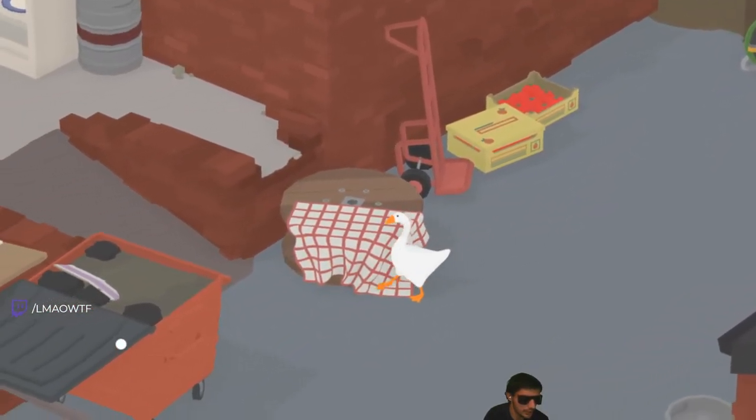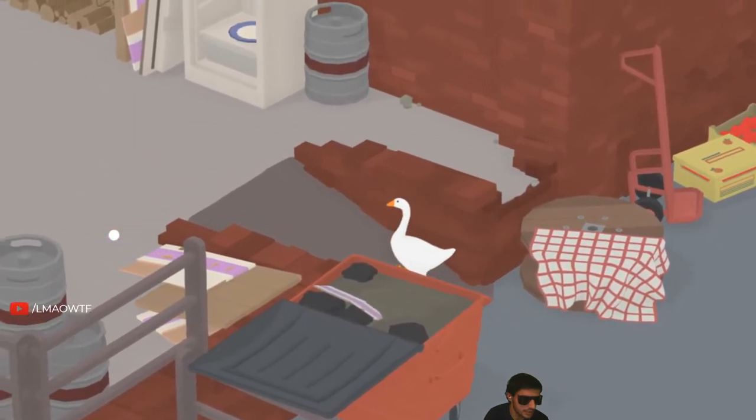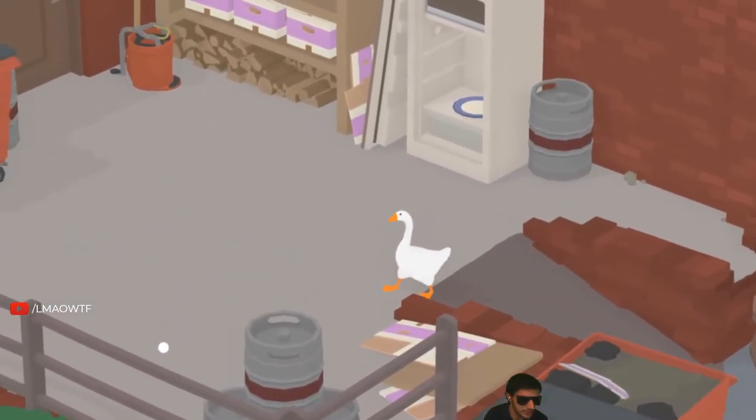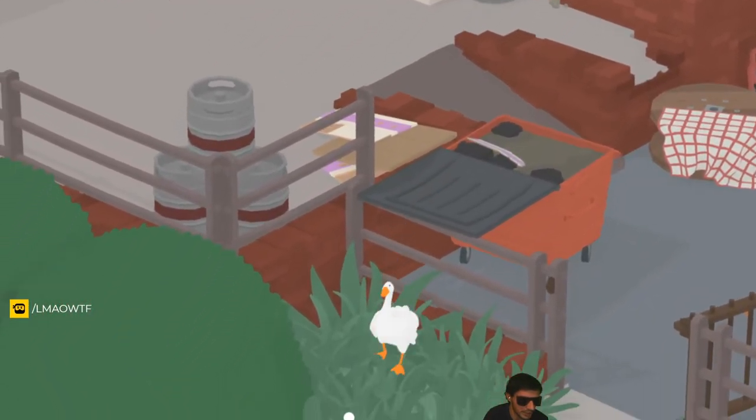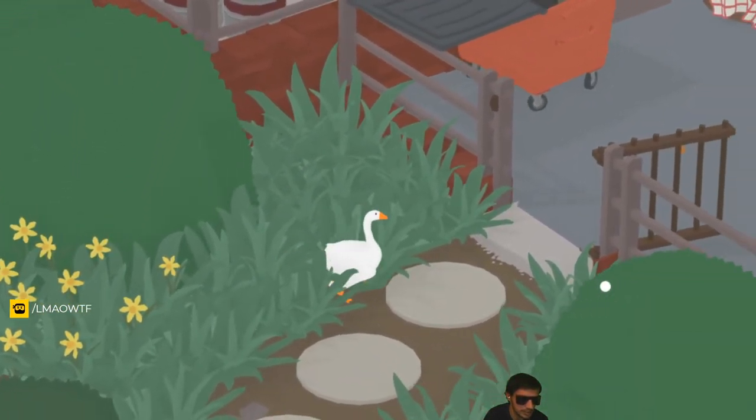All you have to do is use the garbage can to hop the fence, and you can leave the zone. And if you want to go back in to the pub, you can use this gate.